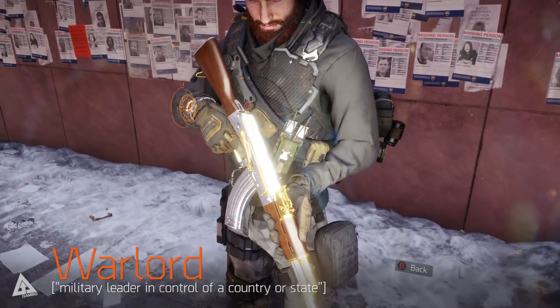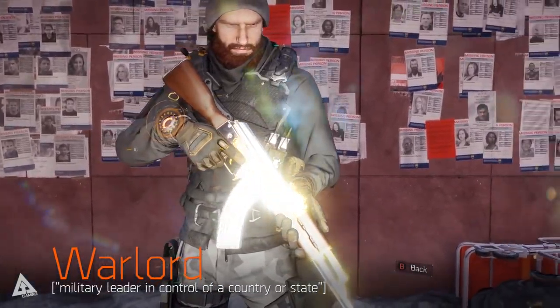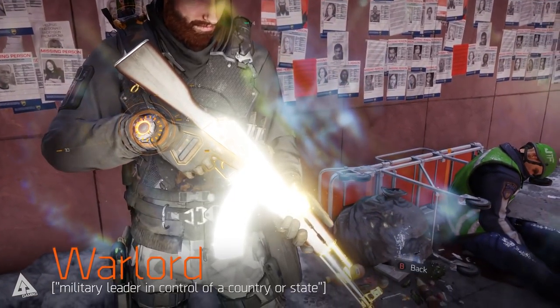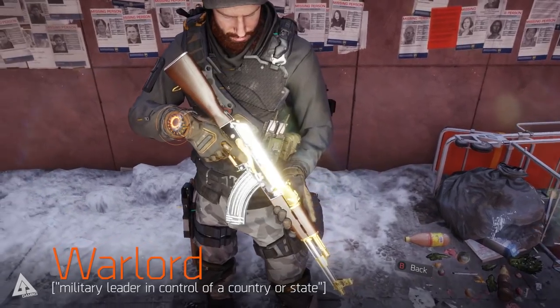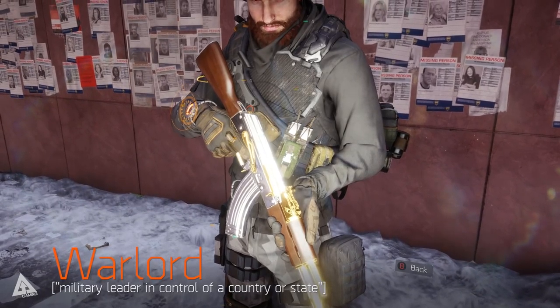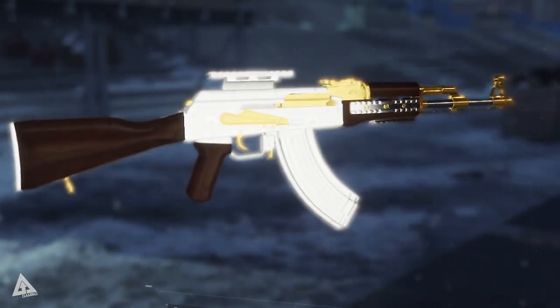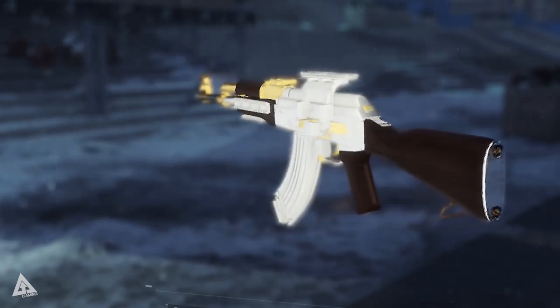Warlord is one of the Division's named high-end weapons, recently added to the game in the April 1.1 update. It falls under the assault rifle category and is intended for use at medium to long ranges. It's based on the classic AK-47 weapon model, which is both a real-world weapon and a gun that can be obtained in-game as an unnamed variant. Named weapons are unique as they come with a fixed set of talents and a unique skin that cannot be changed.